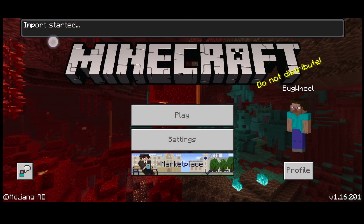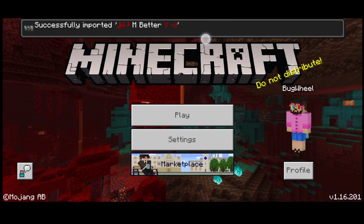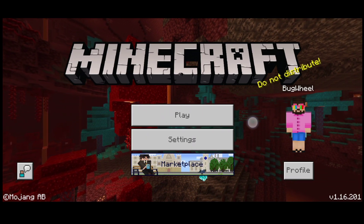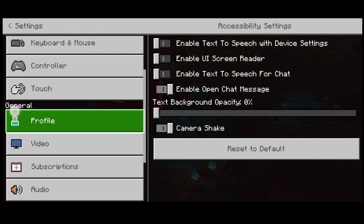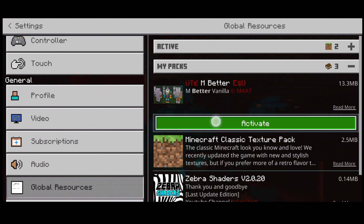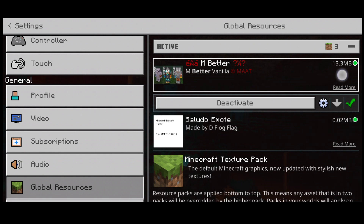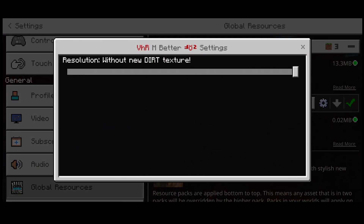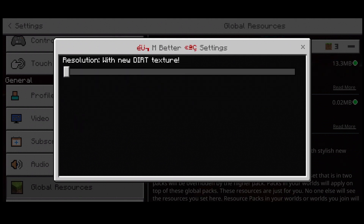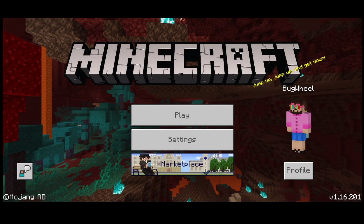As you click here, you will see import started. And here it will say successful. Once again — you will click here in Settings. Click on settings options, scroll down, go to Global Resource, and click on M-Better Vanilla. Click on Activate. Now it is off — click on it. With the new texture pack on, go back.